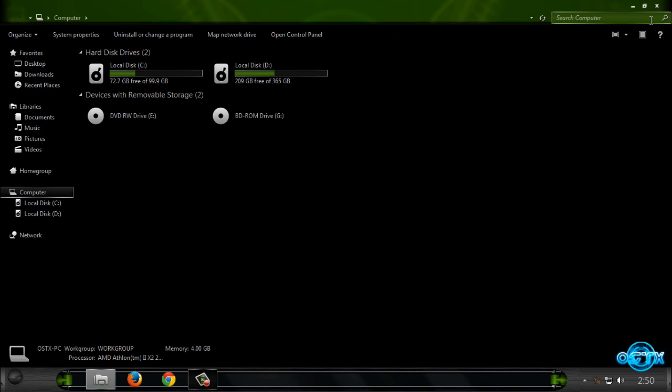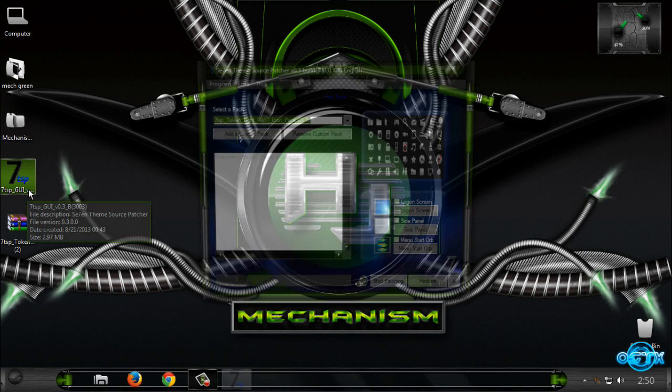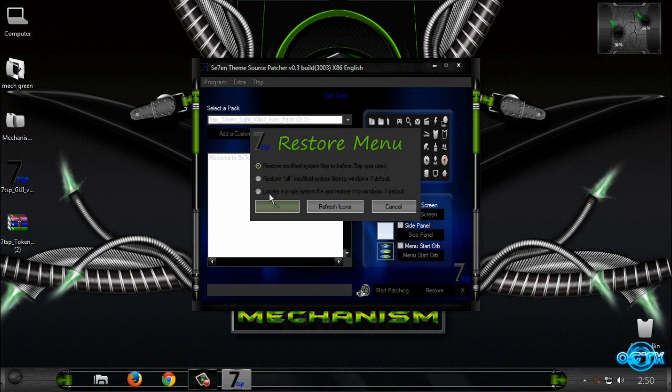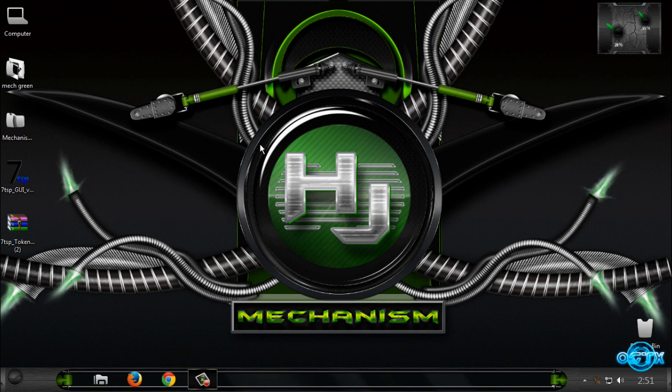Now I'm going to show you how you can restore to the Windows 7 default theme. Run this program again, click on the Restore button, select the first option, and click OK. Once again you need to restart your computer twice, and this program should restore everything to the Windows 7 default theme, including the logon screen. And that's it for this Windows 7 theme — Mechanism Green by GSWV953, Hammerjack edition. Thanks for watching, and see you next time. Bye.